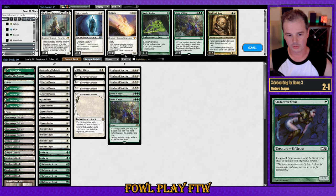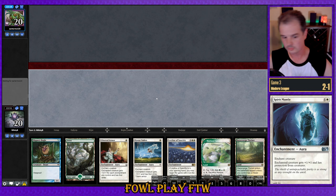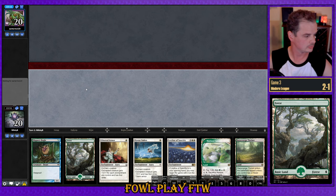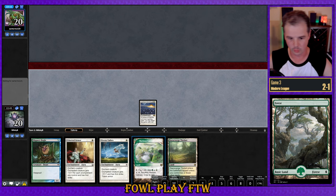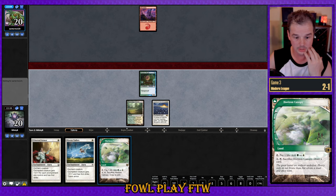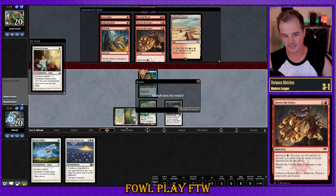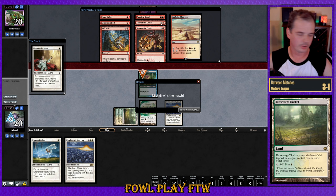We can resubmit. Force of Vigor is pretty good into a little bit of their deck. No lander — this looks perfectly serviceable at six. Just bottom the Forest. Horizon Canopy deals damage to us but taps for white, lining us up for a Daybreak Coronet. We can double Aura before our opponent can play Eidolon of the Great Rebel. Mountain and nothing from our opponent — and our opponent has just conceded. Leyline of Sanctity is obviously really good there. Our opponent was a little tilted going into this match. We'll take the win and move on to the final match.